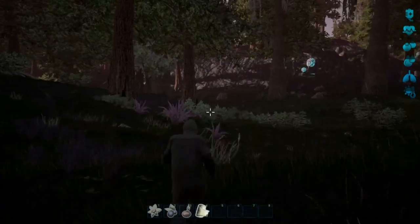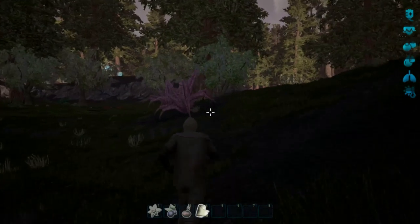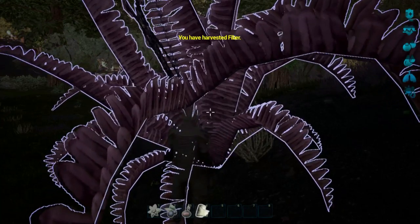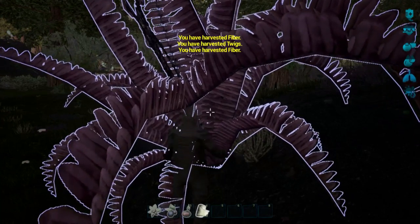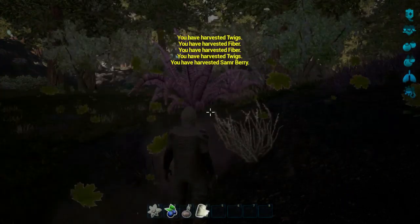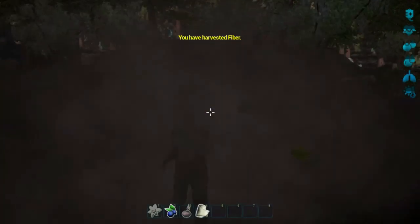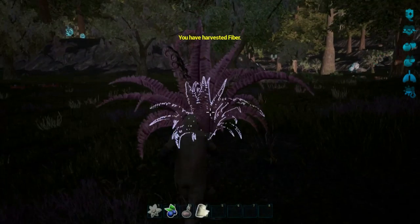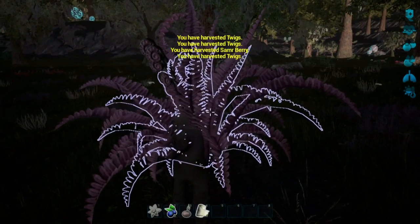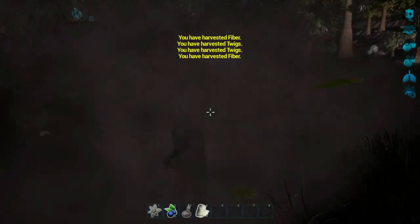Basically, what I do is harvest these purple plants here for plant fiber, because this gives you the highest chance of fiber. You also get the berries which are useful for eating. I thought I had berries already when I logged off but they seem to have disappeared. I went a little too far — glad you can still harvest it.